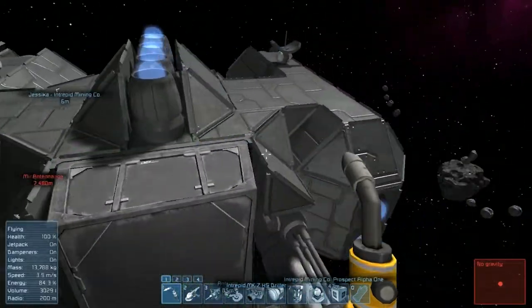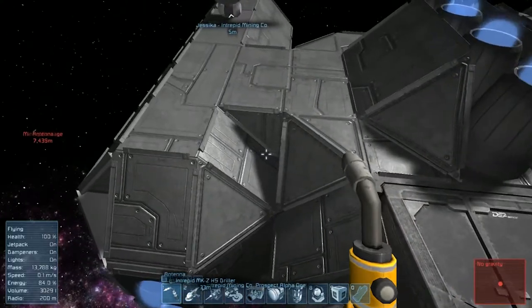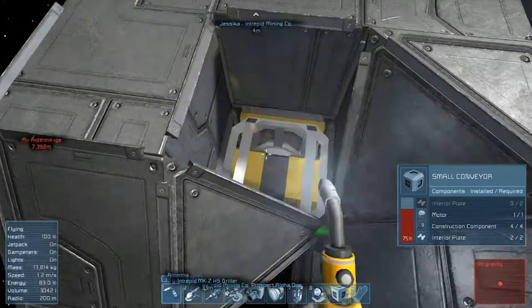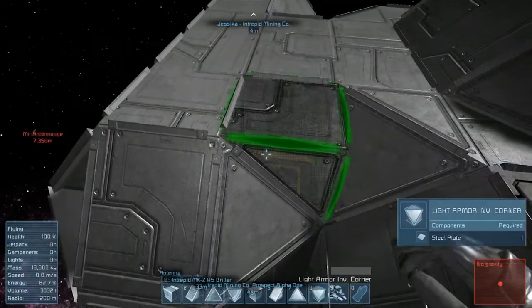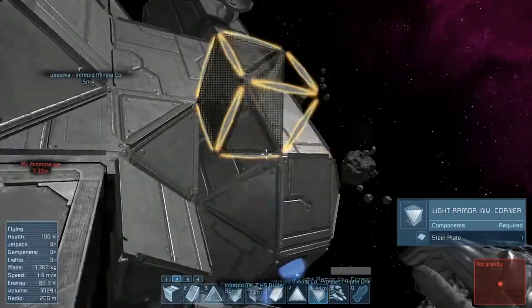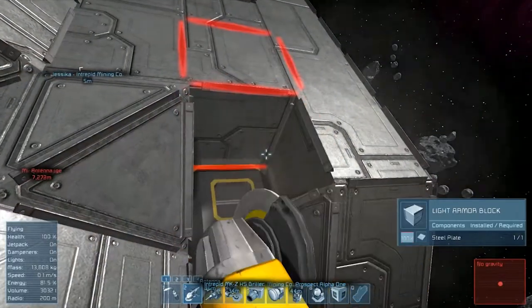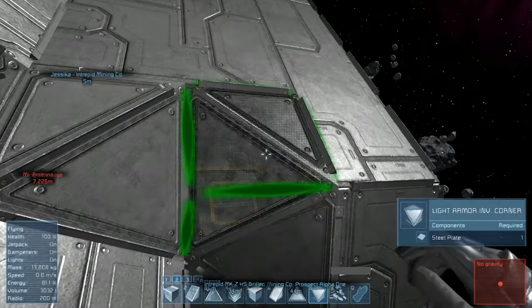Is that done right? Is that supposed to be like that? I feel like that's not proper — I'm going to go ahead and take that out. I'm going to put in an inverted corner here because I feel like that would have been a much better design. Yes, indeed. Let's go ahead and take this one out as well. Now we're just completely altering the ship design.